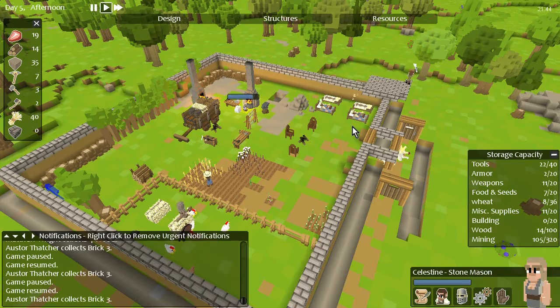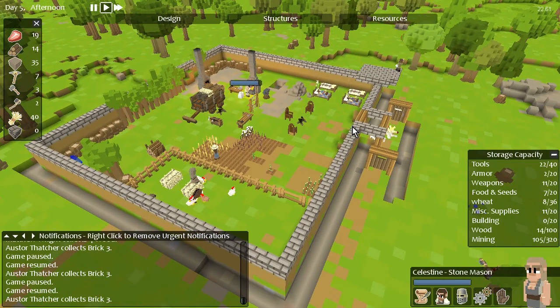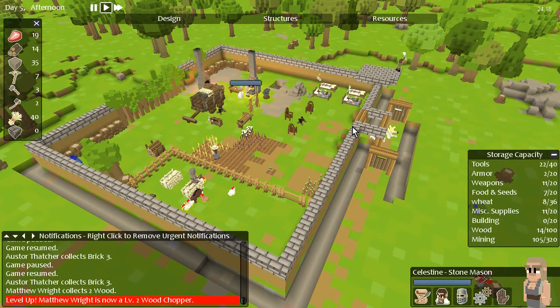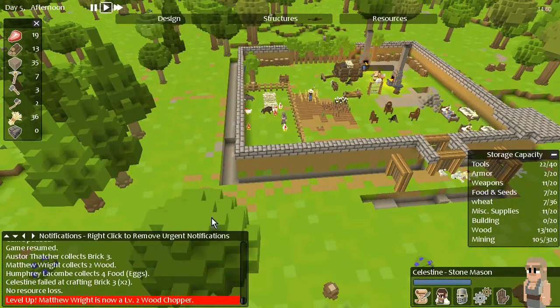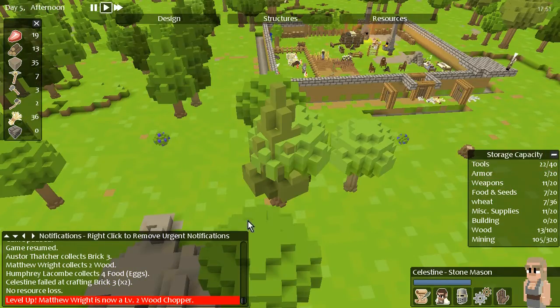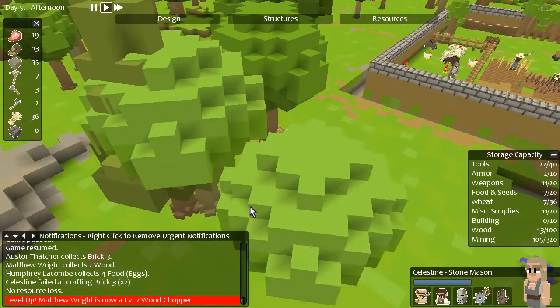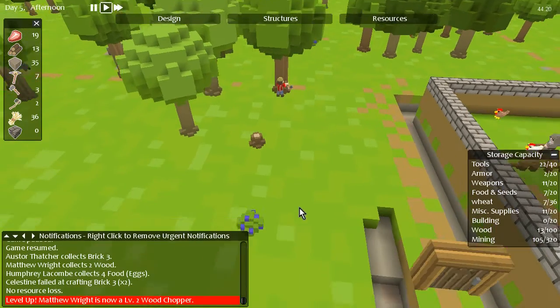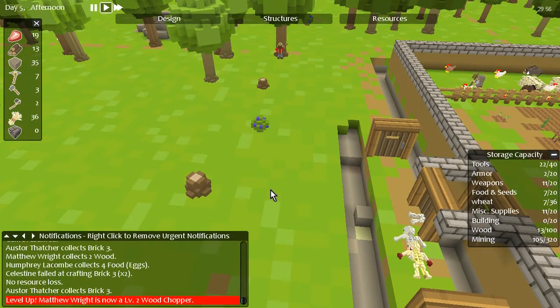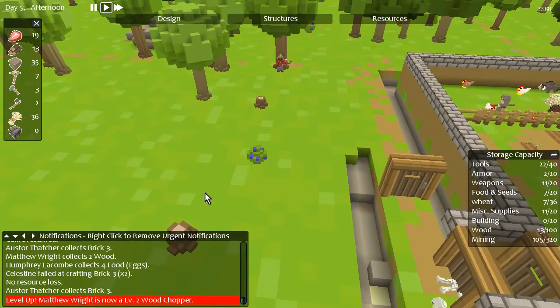The only problem with that is they don't breed. That would be nice. What would you need — like some kind of a hatchery or something where you could put eggs? All right, the pen seems to be working, at least.